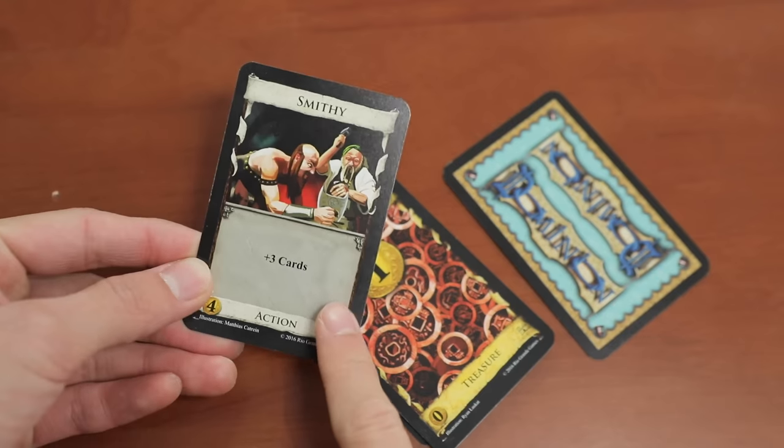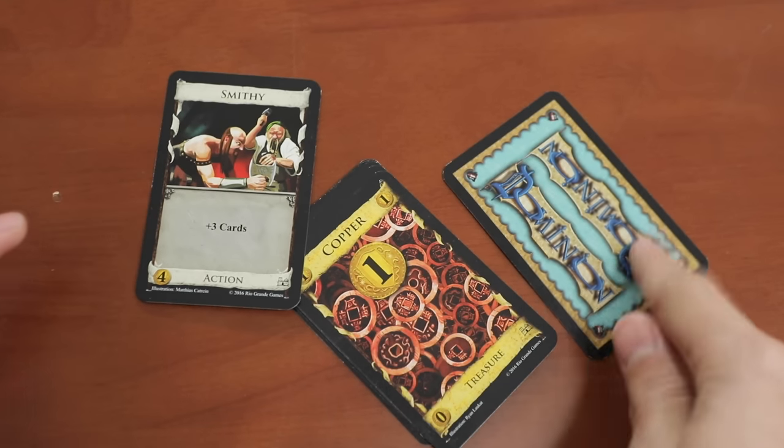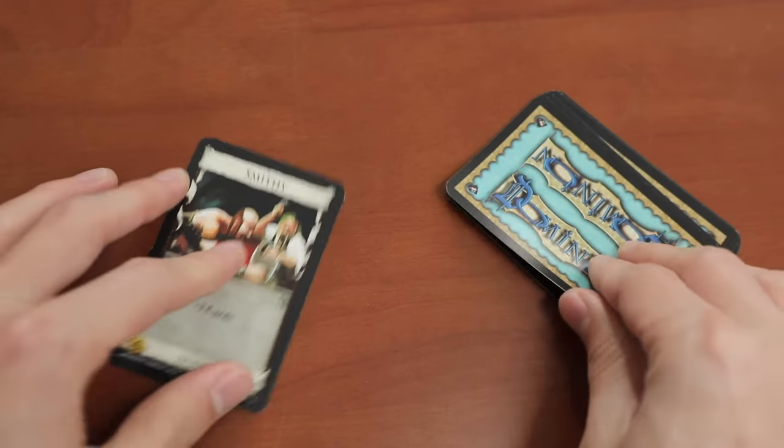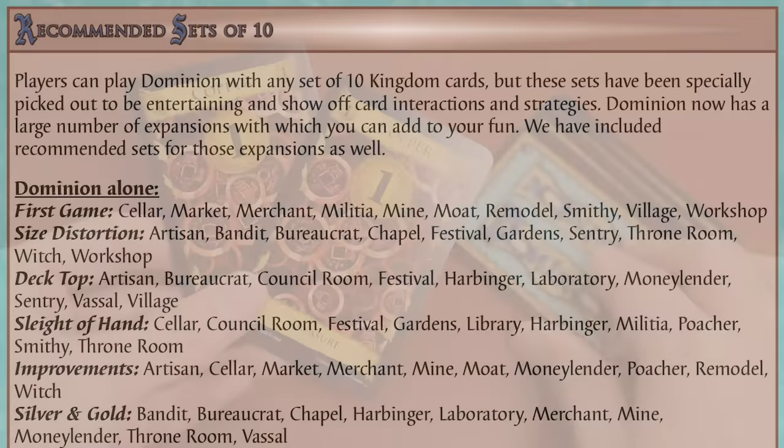For example: if you have a Smithy that draws you 3 cards but you only have 1 card left in your deck, you have to shuffle in your entire discard to make a new deck before you actually draw 3. So you don't get to draw that last card beforehand.